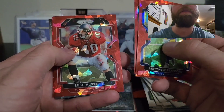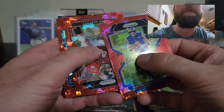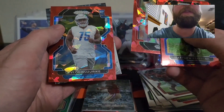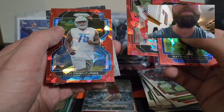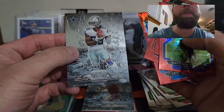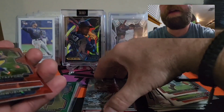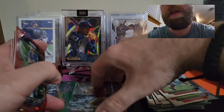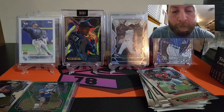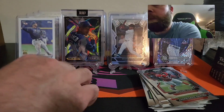Wait — all stop! We got a rookie cracked ice! It's for the Lions — Levi-on Wuzurki, sorry if I butchered your name. And we got a CD Lamb on the prism break! Not too shabby guys. I can't believe we actually did what we were after — hit that T-Law cracked ice. What a rip!